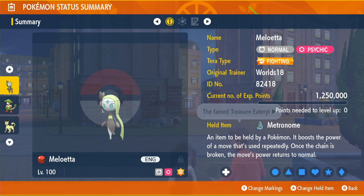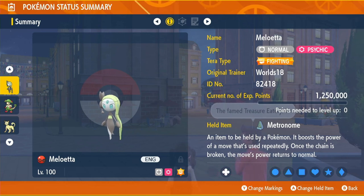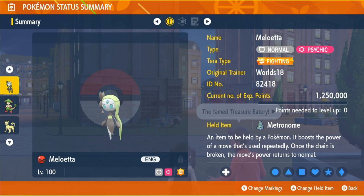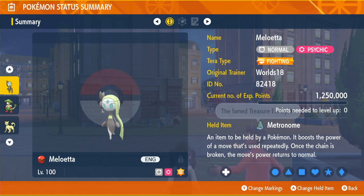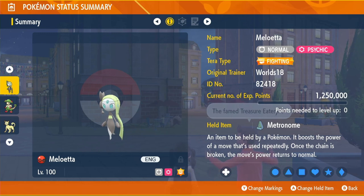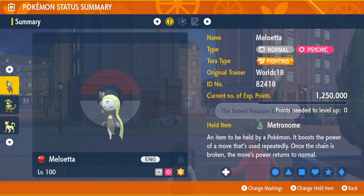The item we're going to be running is the Metronome. What this does is every time we use a move, its power increases by 20% every single time as long as you're using it back to back. So if we use it twice in a row it will be 120% damage on the second turn, then 140, 160, 180, and 200. It stays at 200% until it gets interrupted — a very powerful item as long as you're using one move after you set up.